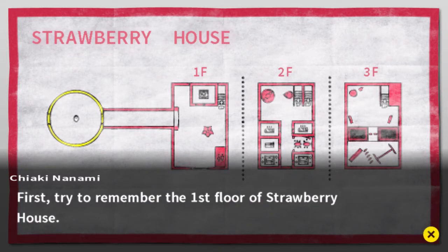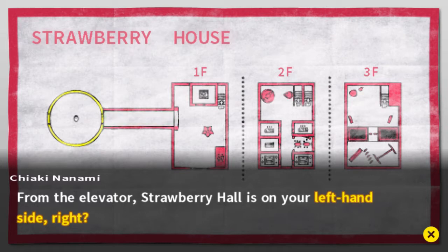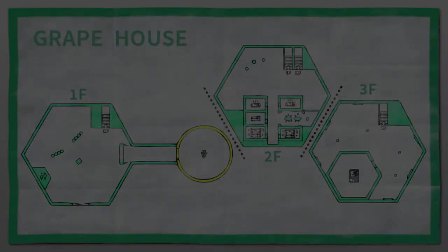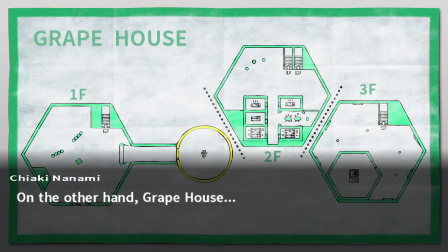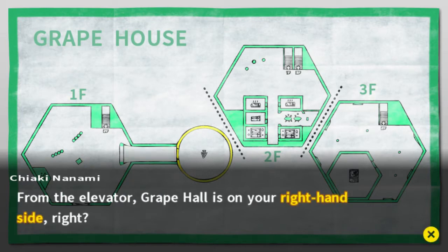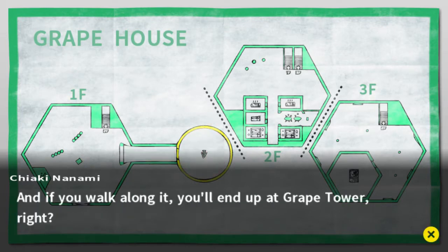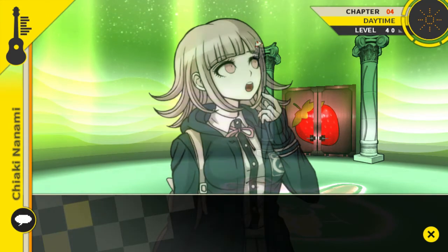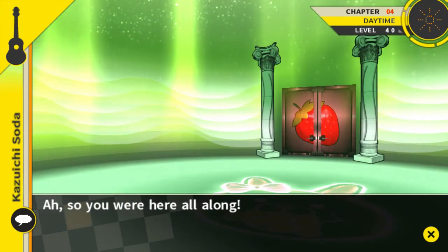First try to remember the first floor of Strawberry House. From the elevator, Strawberry Hall is on your left-hand side, right? And if you walk along it you'll end up at Strawberry Tower. On the other hand, Grape House — from the elevator, Grape Hall is on your right-hand side, and if you walk along it you'll end up at Grape Tower. Now here comes the main point with those two buildings...